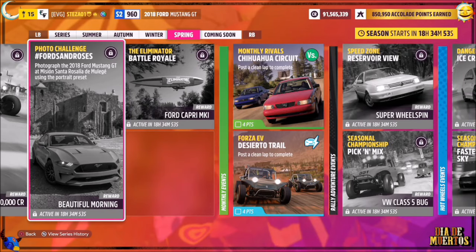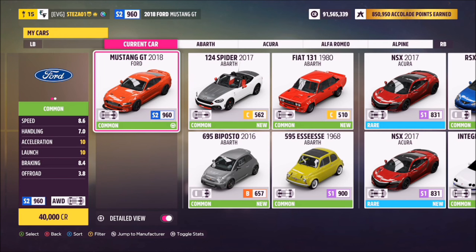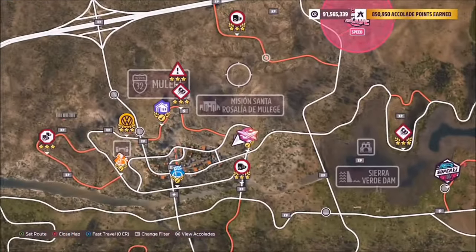Hello and welcome back to the channel. This week's photo challenge guide is called Fords and Roses, which wants you to photograph the 2018 Ford Mustang GT at Mission Santa Rosalia de Muellege using the portrait preset. The Mustang GT will set you back 40,000 credits from the auto show if you don't own it.